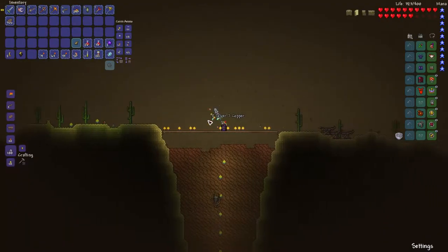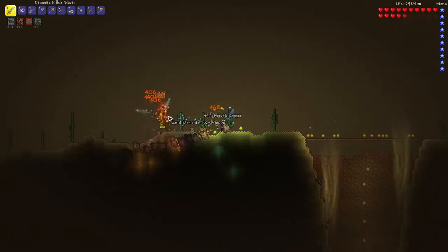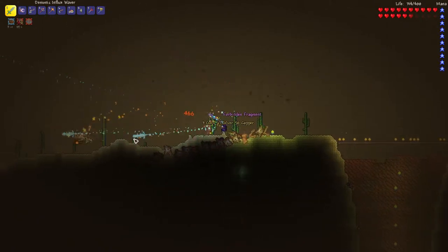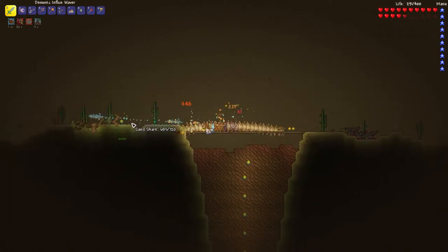Sand elementals can be found in a desert biome in hard mode. You will know when a sand elemental has arrived when you see those tornadoes in the background — he summons those tornadoes. So if you want to find a sand elemental, go to the desert biome in hard mode when there is a sandstorm, and then just wait for them to arrive.